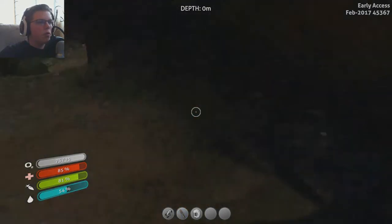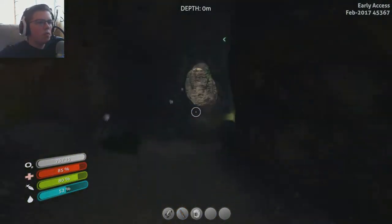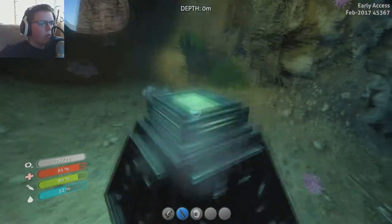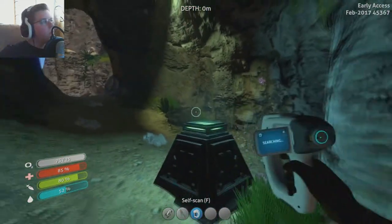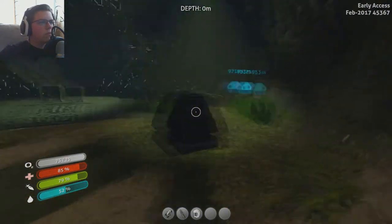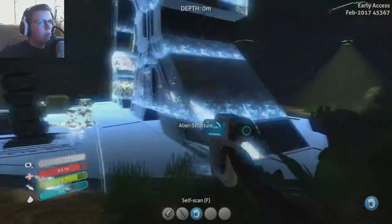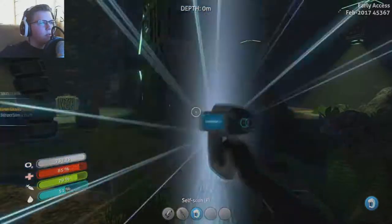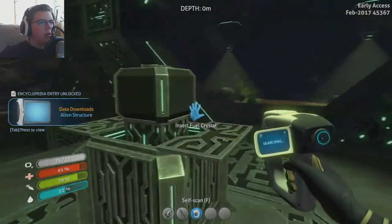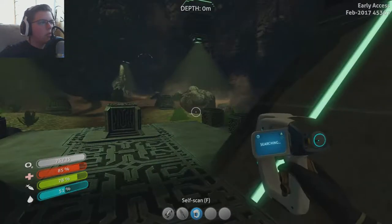Let's just run up and kind of ignore all of this stuff. Wow, what is this stuff? What does this actually do? Can we scan it? No, can't scan it. Oh, mushrooms - alien structure! Let's do it. Cycle PD entry - we need a fuel crystal.